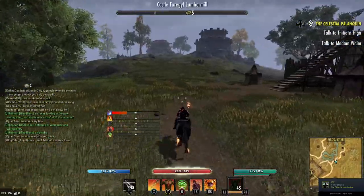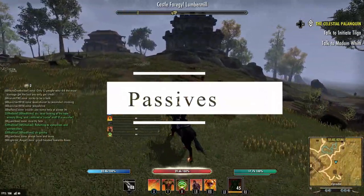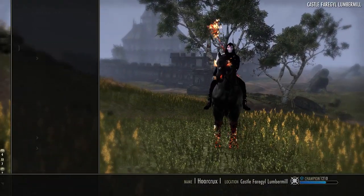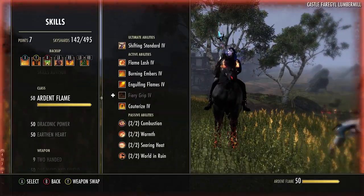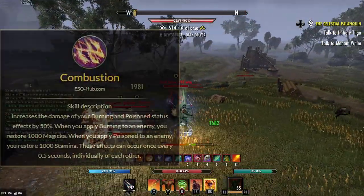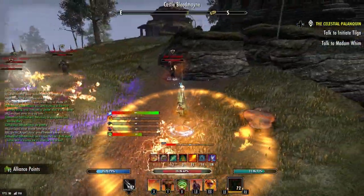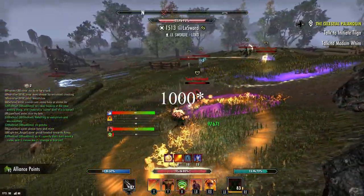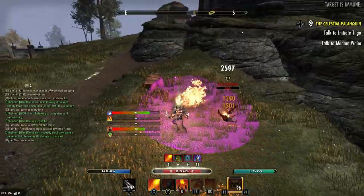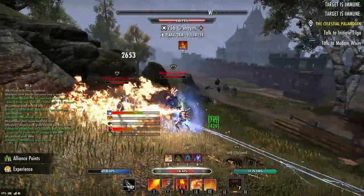If you made it this far, we've reached the passive section. Some of the passives I'm going to go over are the most iconic for the DK and probably some of the most busted passives in the game. The very first passive I want to talk about at length is Combustion. What Combustion does is increase the damage of your burning and poison effects. But when you apply a burning or poison status effect, you restore 100 Magicka and Stamina respectively, and this can occur every 0.5 seconds. The Combustion passive alone is enough to sustain the DK.